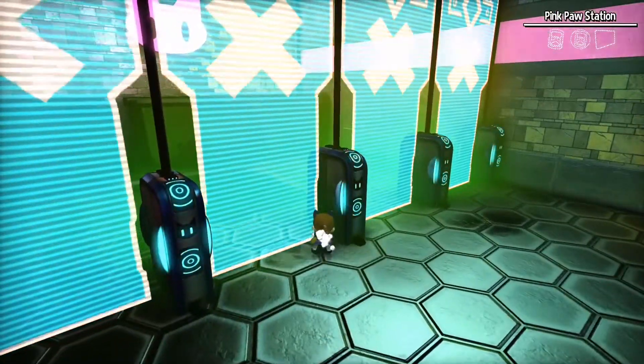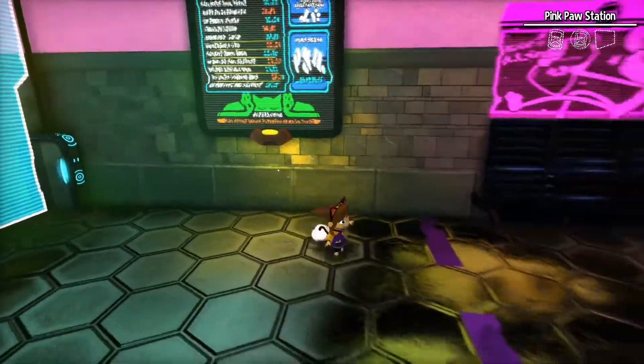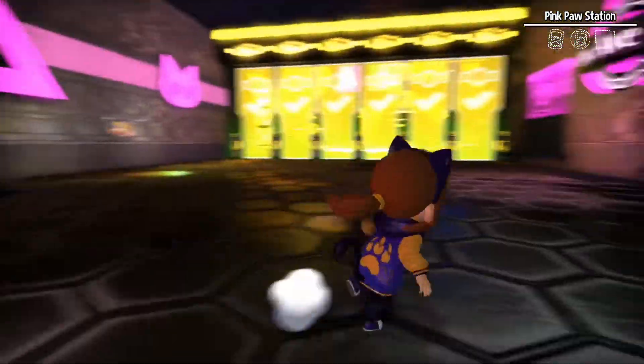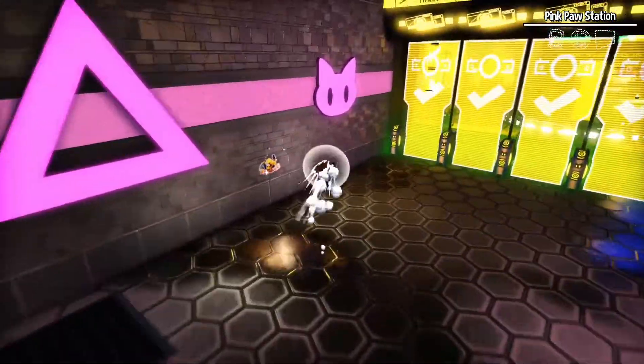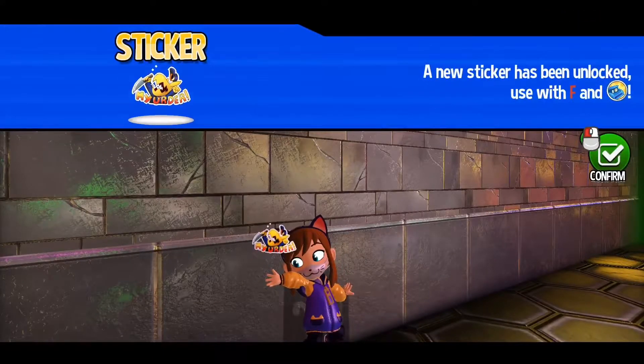I need the blue one too, apparently. The game's like, no, Sarah — there's a distinct way I want you to free roam. You gotta actually free roam my way, and I don't think that's a free roam. We have the yellow pass, we can go through the doors.